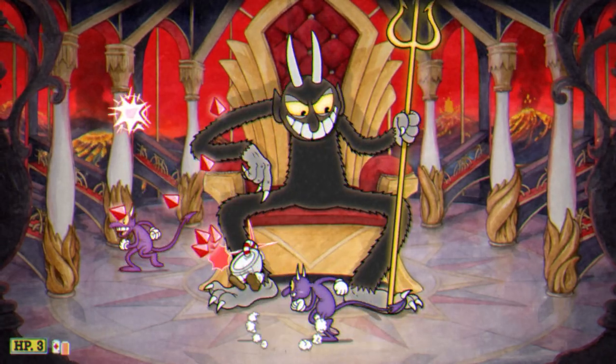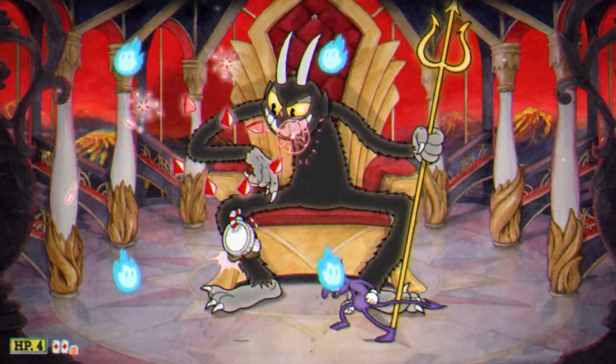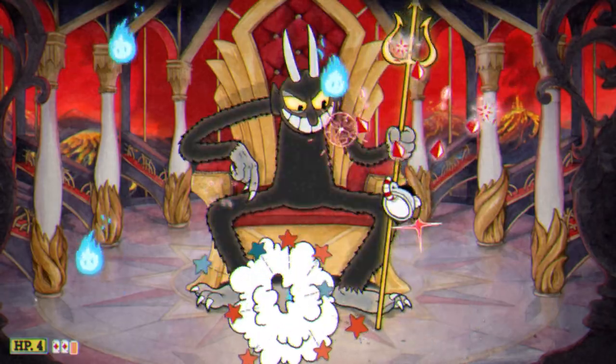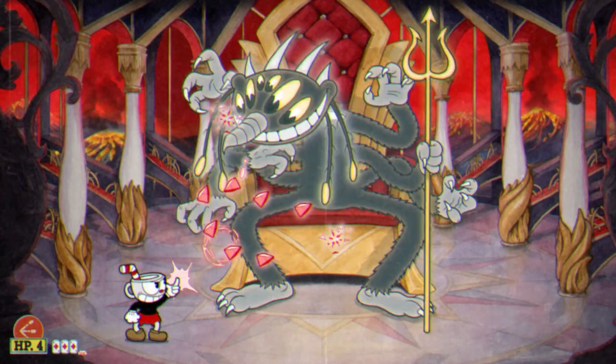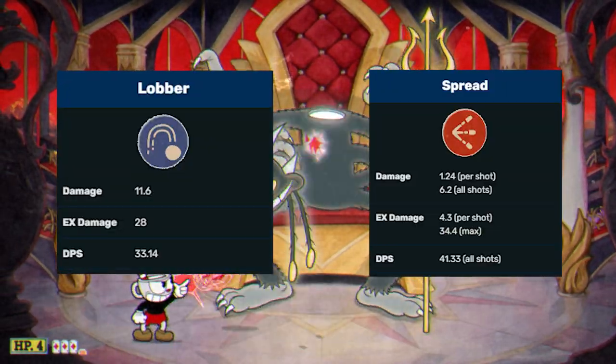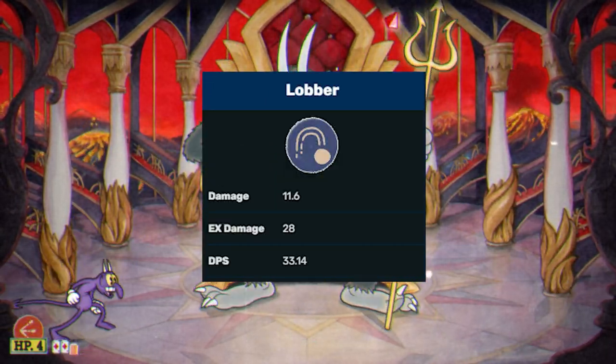So the loadout is quite simple — 100% bring Spread. You're always going to be in close contact with the devil and deal maximum damage, and the EX shots are very effective, at least after the first phase. The second shot I bring is Lobber. Again, you're always in close combat, so Lobber is quite easy to hit, and it deals pretty good damage and pairs well with Spread. This isn't mandatory by any means, but Lobber I feel has the most synergy and effect against the devil.